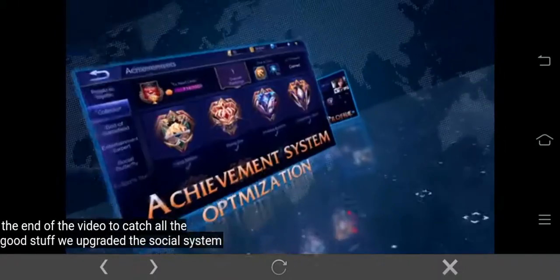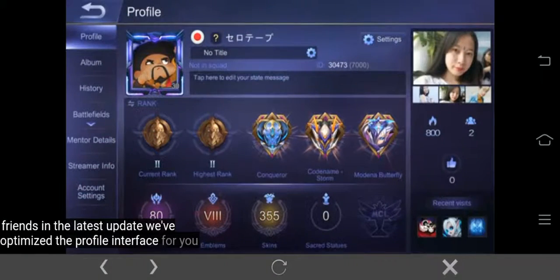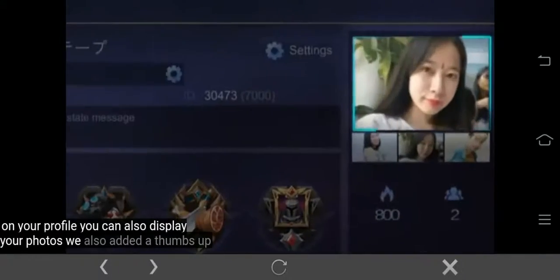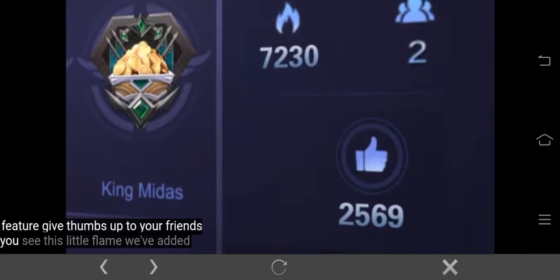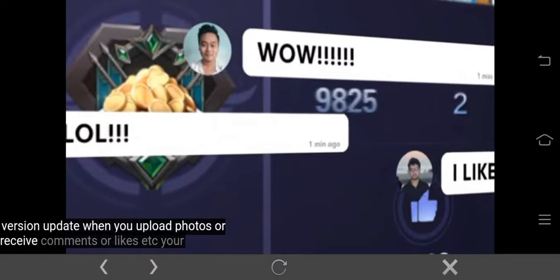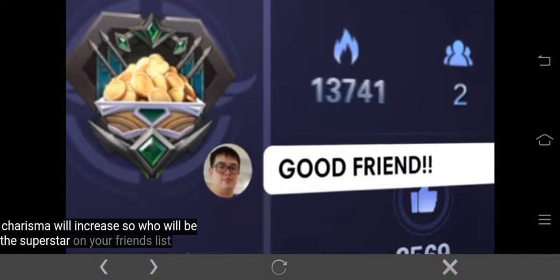We upgraded the social system so that you can get a brand new social experience in our game and make more friends. In the latest update, we've optimized the profile interface for you to show your personality. Now you can select the achievements you want to show on your profile, and you can also display your photos. We also added a thumbs up feature — give thumbs up to your friends. We've added something called charisma in this version update. When you upload photos and receive comments or likes, your charisma will increase. So who will be the superstar on your friends list?